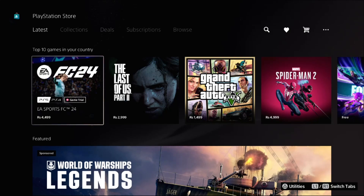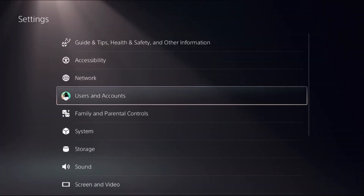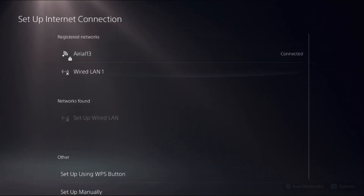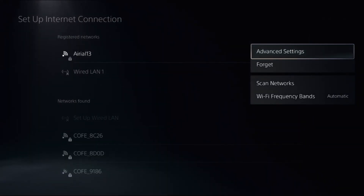Let's fix the Wi-Fi connection lost problem on PlayStation 5. In the first step, go to Settings, then choose Network, then select Settings, and choose Setup Internet Connection. Then select Register Network and press the Option button on your controller to access advanced settings.